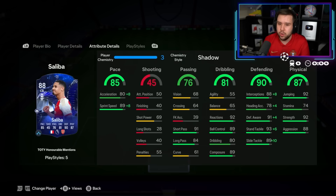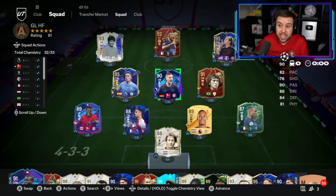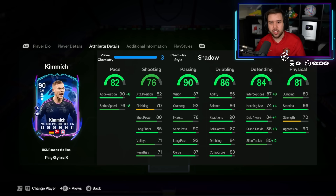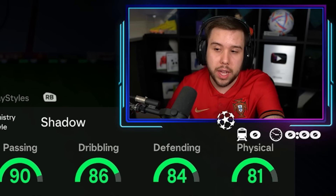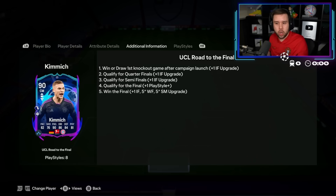This is not my first time using him — I also used Saliba when I was playing Co-op Rivals and he was a joke then as well. The partnership between him and Virgil is insane. This Kimmich card is way better than what I thought. This card is around 400,000 to 450,000 coins as an SBC, but you also have to keep in mind this is a card that can get more upgrades. It's not just one of those cards that stays how it is, like Saliba.